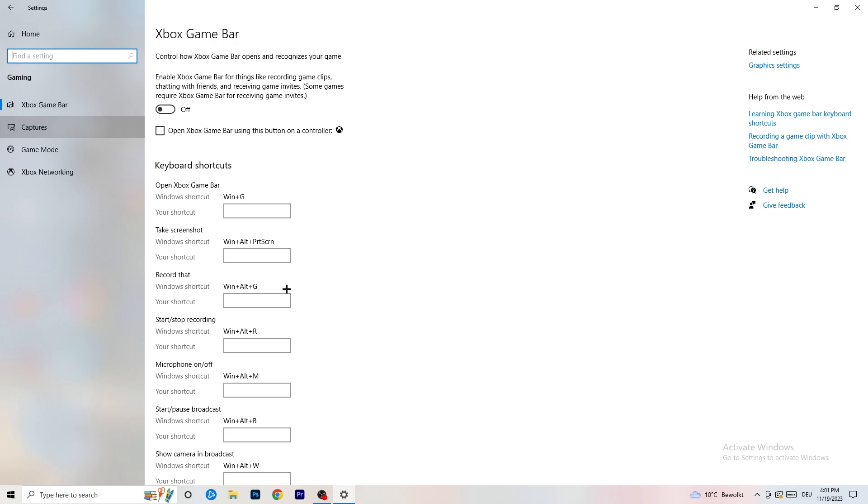Next, go to Captures on the left-hand side. Go to background recording and turn off 'Record in the background while I'm playing a game.' If you want to record something, use OBS — Open Broadcaster Studio — which is made for recording games and your screen, not Windows' built-in recorder. You don't want something recording in the background while you're playing.